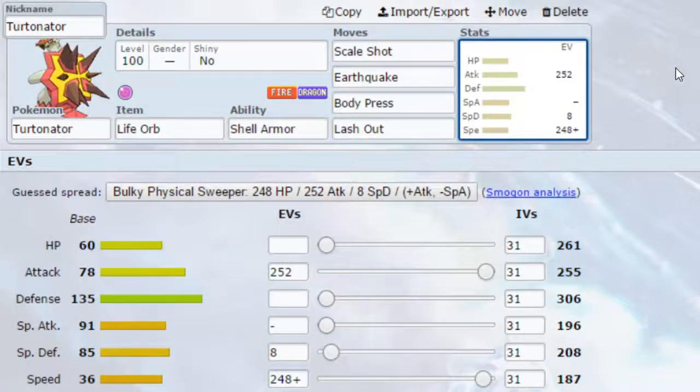EVs: if you're running the Scale Shot or Flame Charge version, you should probably go for Max Attack and Max Speed with a Jolly nature — more speed, less special attack. If you're going for the Body Press scenario and taking Scale Shot out, then I recommend going Max HP and Max Attack with an Adamant nature.